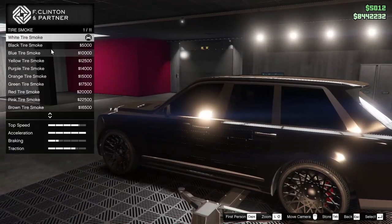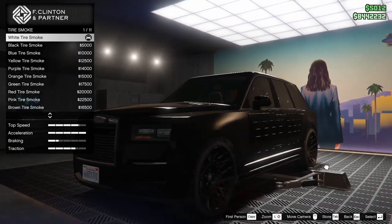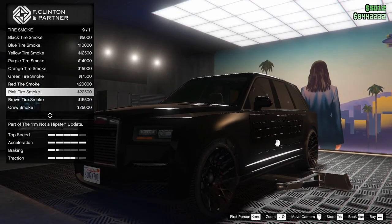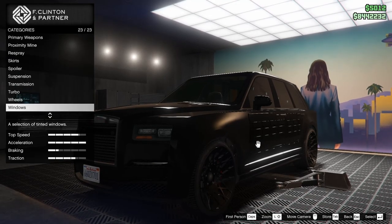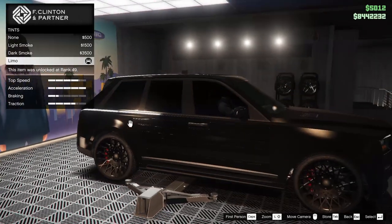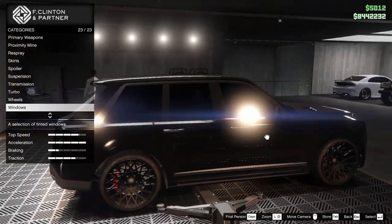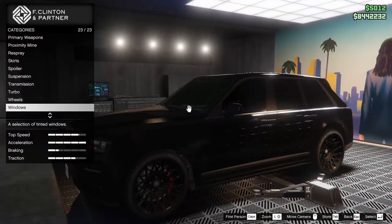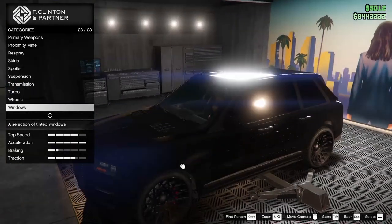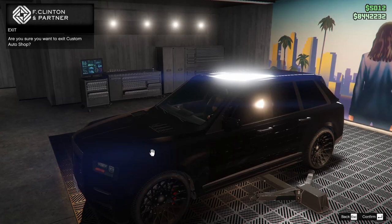For the tires, let's not put a tire design on. And for tire smoke, you're going to want to leave that as white just in case, because obviously if you have like pink tire smoke, the AI don't just drive around with that. And of course we're going to tint the windows all the way out — which these already are — because we want to try to conceal the fact that there's no one driving the car as best as we can. The blacked out window tint should help with that.